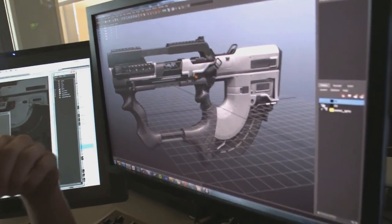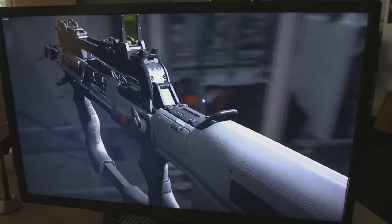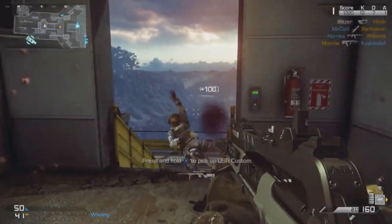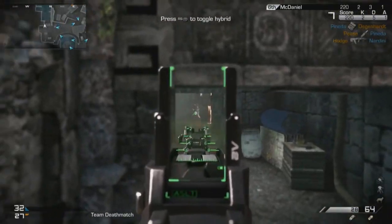Our new weapon for the Devastation pack is something I'm really excited about. It's a new hybrid weapon called the Ripper. The Ripper brings something we've never done in Call of Duty before — it gives you the ability to switch between a submachine gun and an assault rifle on the fly. You need to clear a room? Switch to your submachine gun, fire from the hip and take them out. Need to pick a guy off at a distance? Swap to your AR, pull up your reflex sight and pick him off.